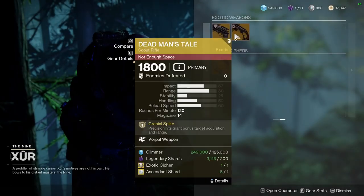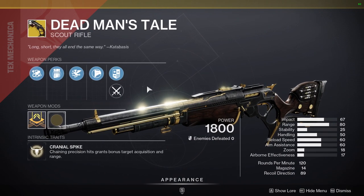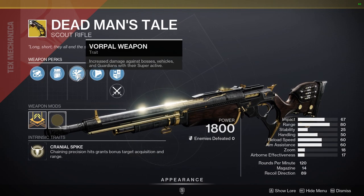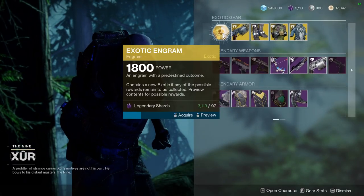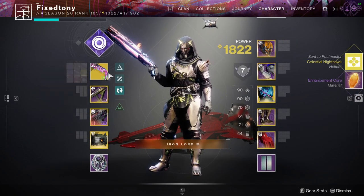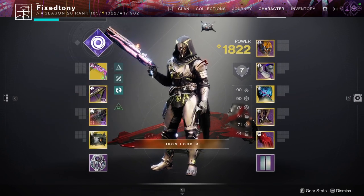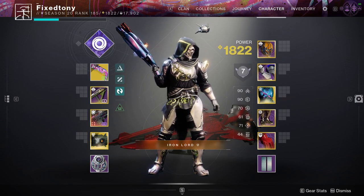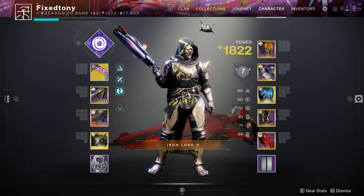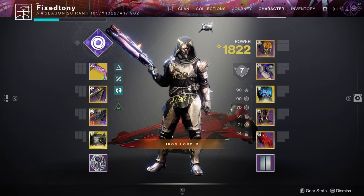Hawkmoon with Opening Shot — I'm not sure I'd like that. Dead Man's Tale with Vorpal Weapon — I don't know if I'd pick this one up. Vorpal on Dead Man's is fine but I much prefer Fourth Time's the Charm. Cranial Spike doesn't give damage anymore so I guess Vorpal's fine. Let me check the Hawkmoon roll — yeah, it's trash, wasn't even a good roll. Interesting stats though: 9 Mobility, 22 Resilience, 18 Strength, 11 Intellect. I might actually keep this one.